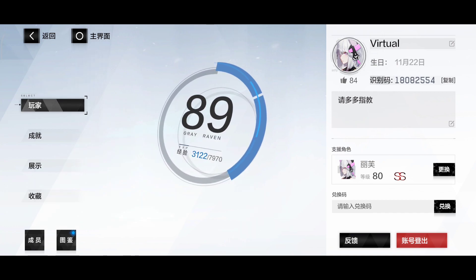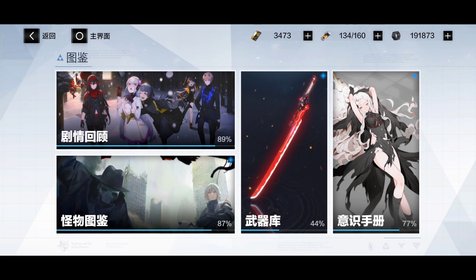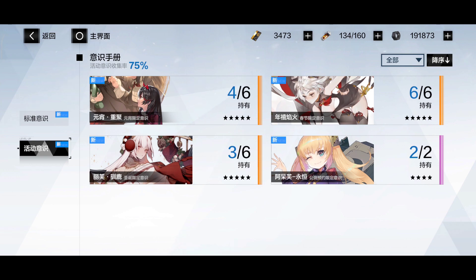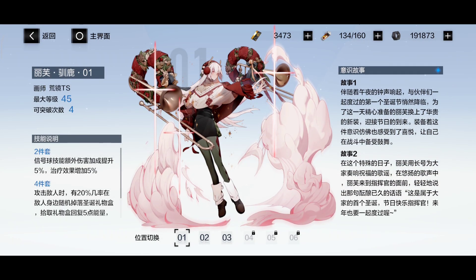Over here you see the level, and on the bottom right corner is the redeem code, which is also sometimes really important when there is a code for free stuff. Over here this is something that's been added in this update — you can look at all the memories that you have, their design, and also their piece effects, which is a really nice addition.